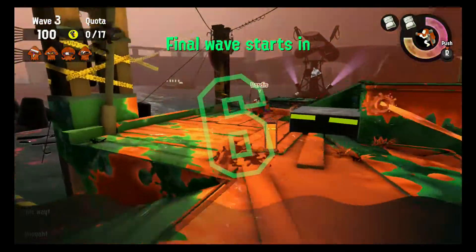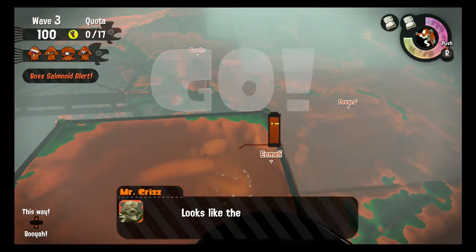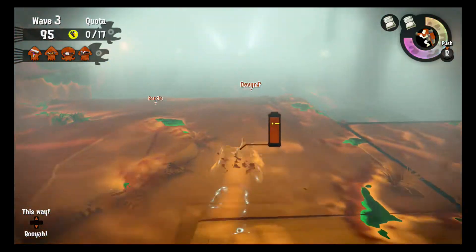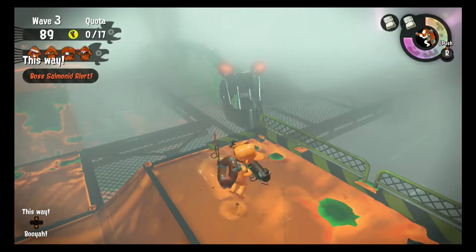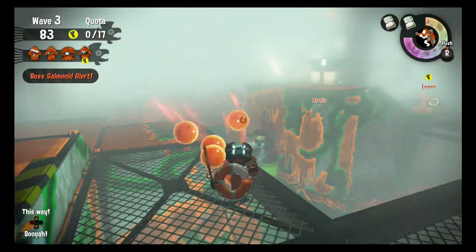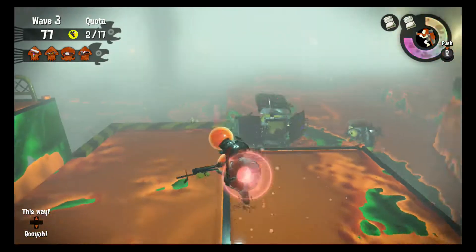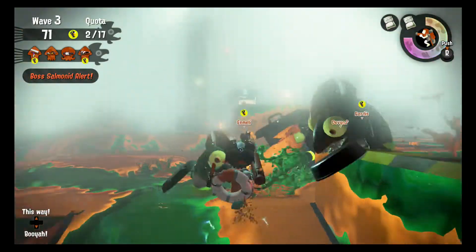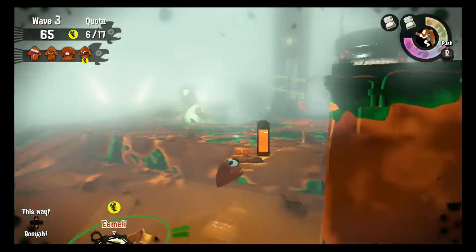On to the last round. It's going to be a little bit difficult to see here. Let's just try and find where they're spawning from. There's one there — our teammate's going to be able to take that one down. Let's try and quickly take that one down. That's three eggs there and our teammate's going to see that too.